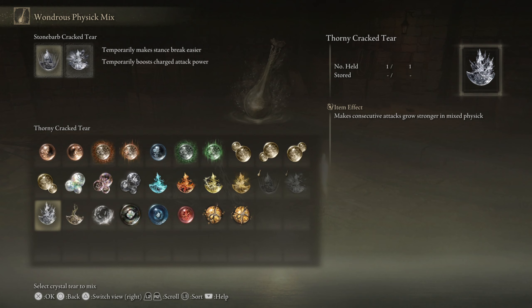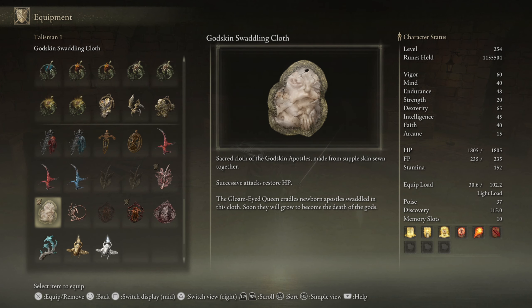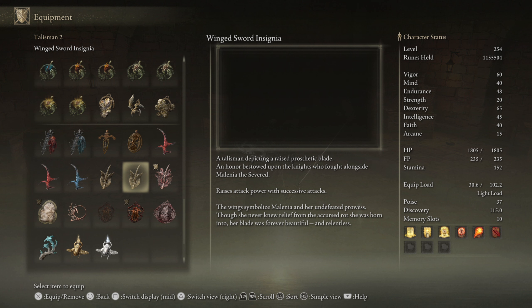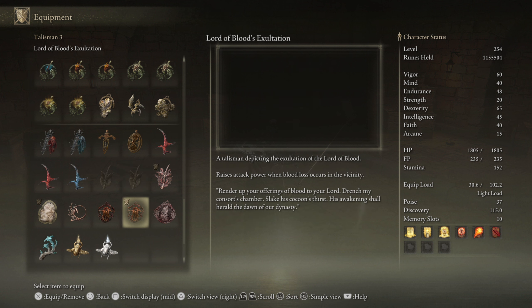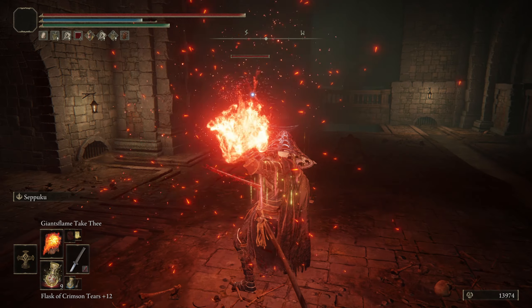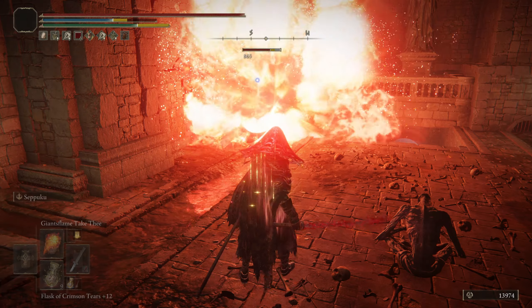When it comes to the Mixed Physics, use the Thorny Cracked Tear which makes consecutive attacks grow stronger, and the Spiked Cracked Tear to enhance charged attacks. For Talismans, a great basic set is the Godskin Swaddling Cloth to restore HP with successive attacks, the Rotten Winged Sword Insignia that greatly increases attack power with successive attacks — or the Winged Sword Insignia if you don't have it — the Lord of Blood's Exaltation to increase attack power when blood loss is in the vicinity, and the Axe Talisman to enhance charged attacks. The Axe Talisman and the Spiked Cracked Tear combo together for a devastating charged attack.